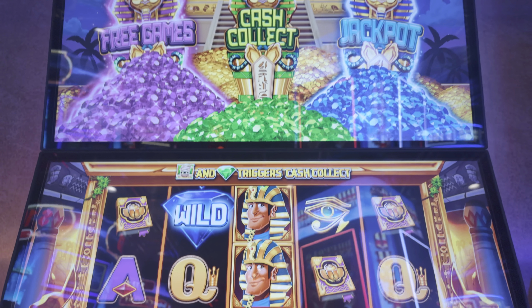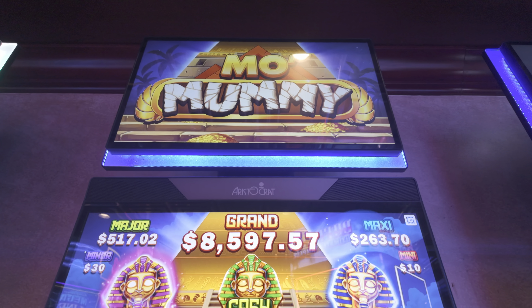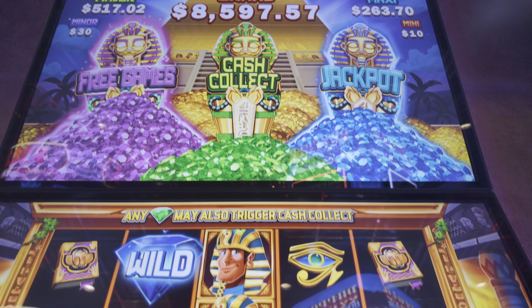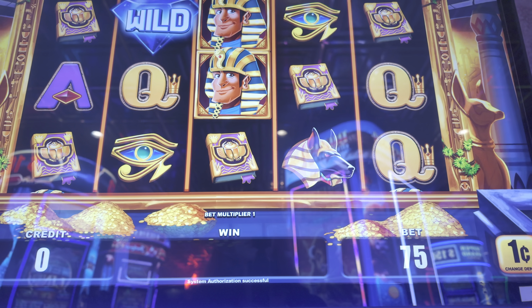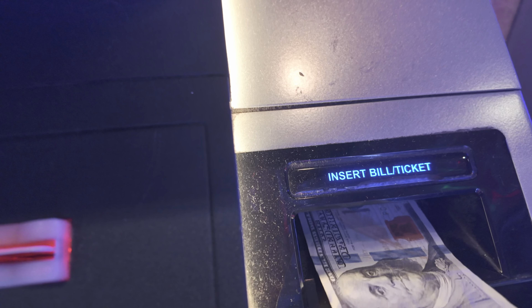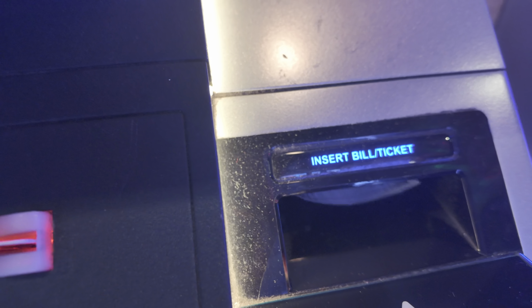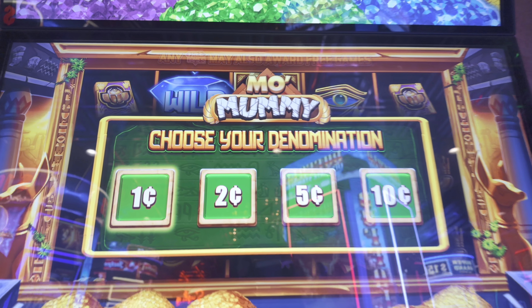Let's travel back to the ancient world of Egypt and explore the pyramids with Mo Mummy. We love this game — some of the best animations, some of the best character development. 100 dollars going into this mysterious machine. If you know how the Egyptian pyramids were built, let me know in the comments below.